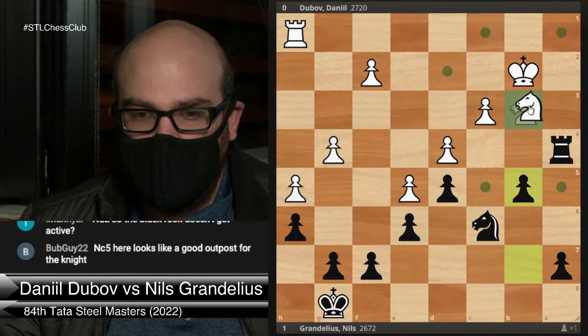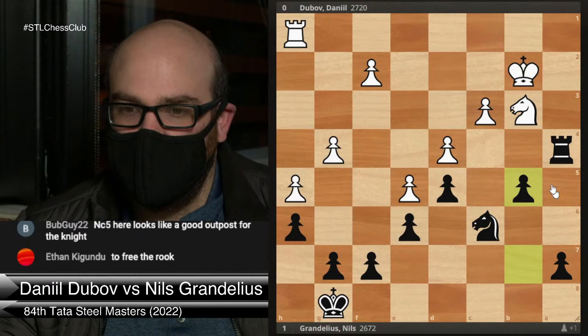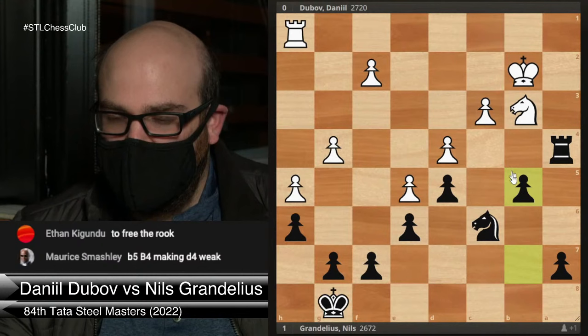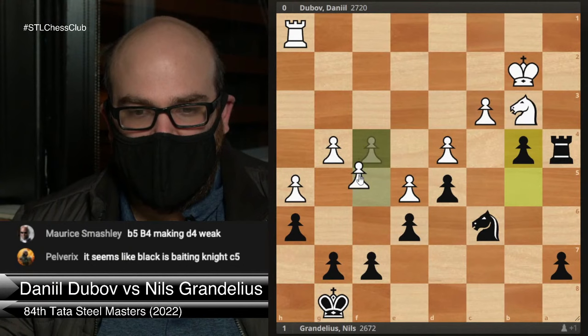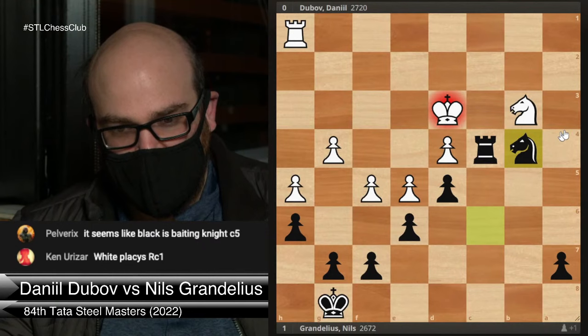White can play knight d2, but the problem is it's very passive — puts the knight on a passive square and something like b4 is coming, which will be very strong. So b5's threat is certainly b4. For example, let's say f4 is played. I play b4, and all of a sudden you have big problems. If you try to play f5 just ignoring my play, even just takes, rook c4 check — you have to defend this pawn, knight b4 check, and this is just a disaster. My pieces become extremely active.